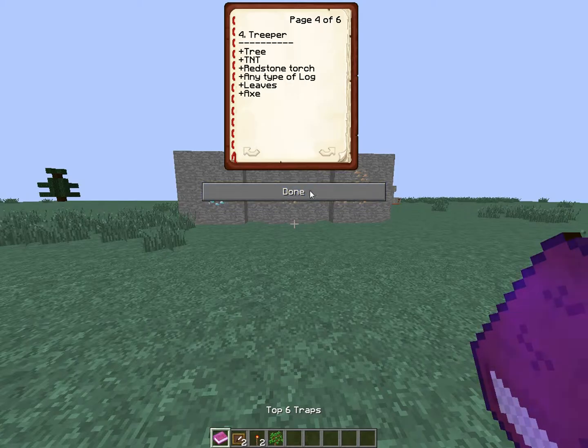Now we have the miner's disadvantage. What you need is a silk touch pickaxe, a redstone torch, redstone, stone, TNT, and a pickaxe.